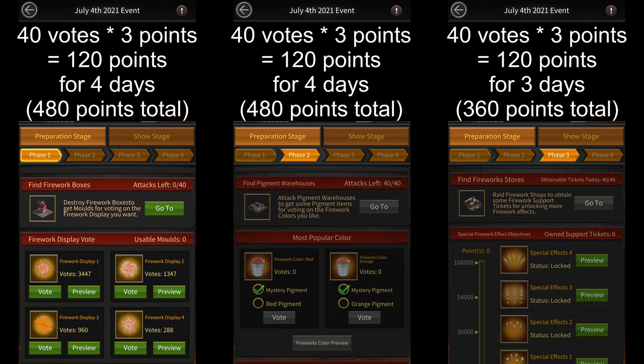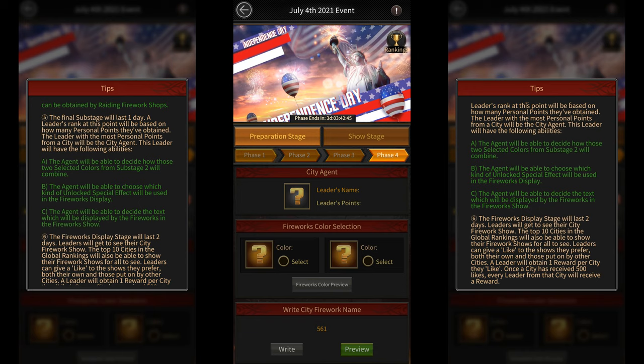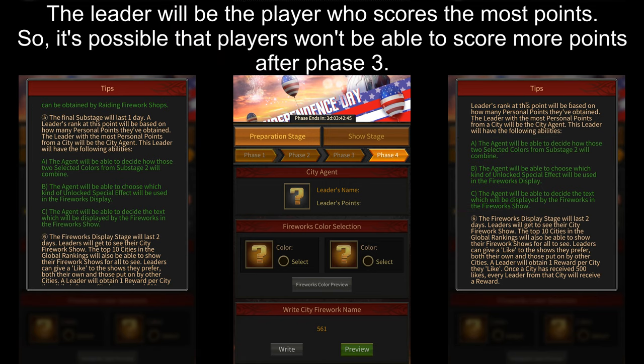Substage 4 is where the leader with the most personal points during the first three substages will be appointed as the city agent, who will be able to decide how the two selected colors will combine, which special effect will be used in the fireworks display, and the text that will be shown in the fireworks display. This substage will last for one day and players will probably not be allowed to score any more points once this substage starts, though I could be completely wrong here.